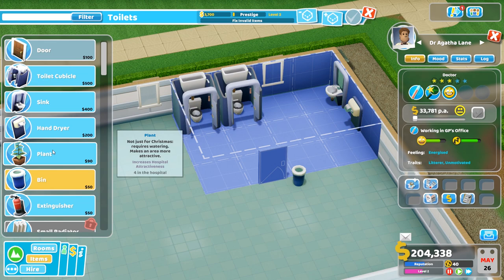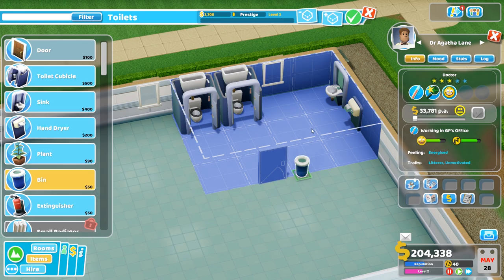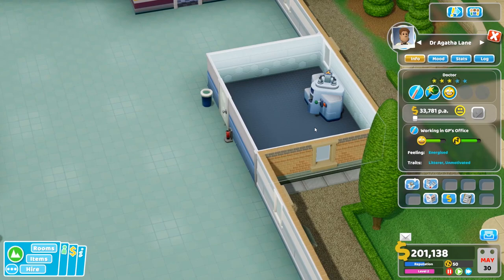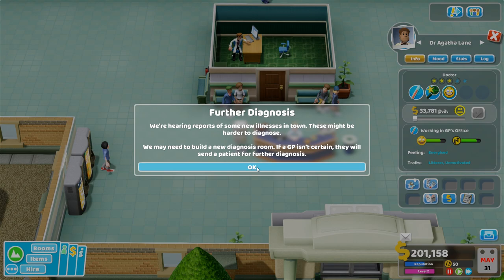We have small radiators. Eventually when you work in hot areas you need air conditioning, and when it's cold you need rads — so keeping the patients and staff happy becomes a little bit more tricky later on. The patients might get bored, so you need leaflets. For some reason they seem to like leaflets. Eventually I unlocked a magazine rack plus stuff to keep them entertained.